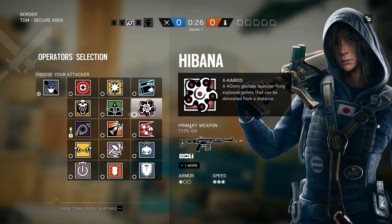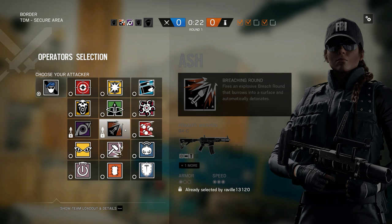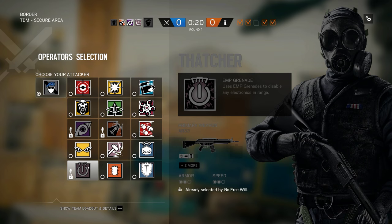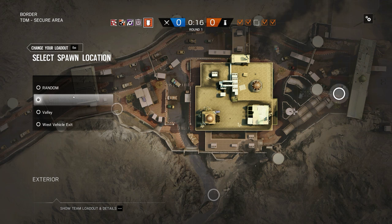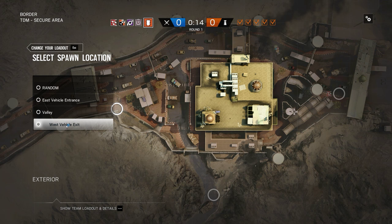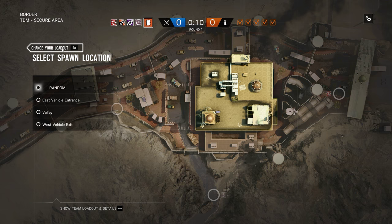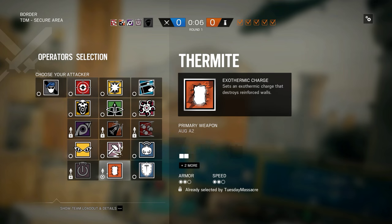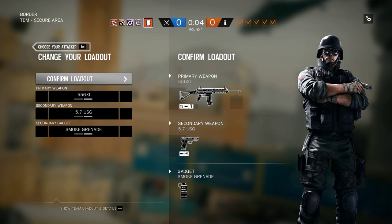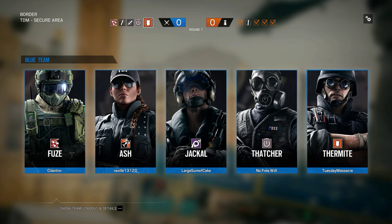Let's see what you pick. Reveal stole Ash from you. I'm thinking we need to do Thatcher-Thermite. Sounds good. Or should I go Hibana? No, Thermite is better on this one — I guess you like Hibana more, so that's fine. Hibana's got three speed, but since you're Thatch you're two speed anyway.